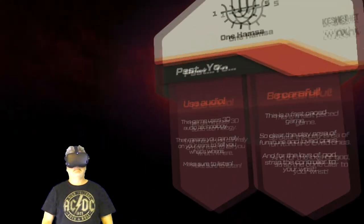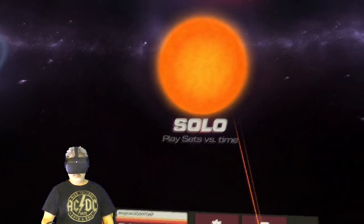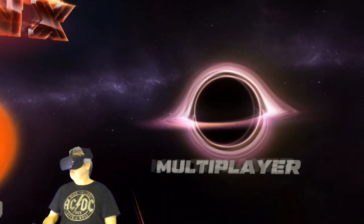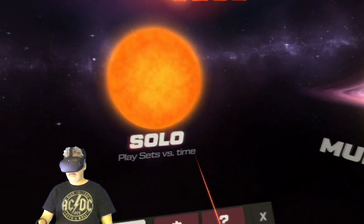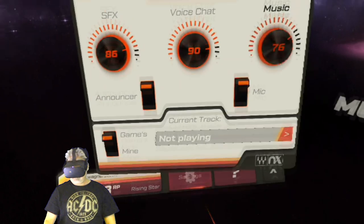When you first launch Racket NX, you'll see this screen. It's basically telling you the audio is in 3D as well, so be sure and pay attention to where sounds are coming from.